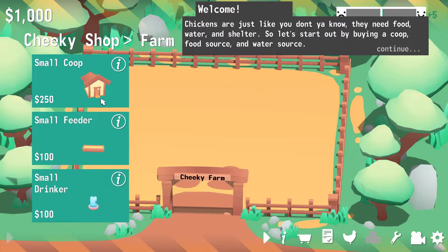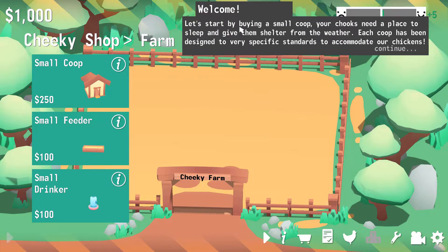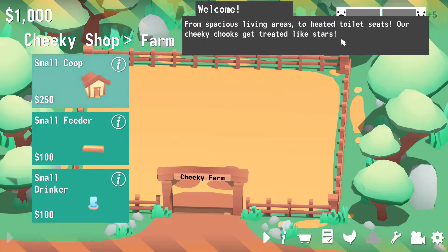It says here, chickens are just like you, don't you know? They need food, water, and shelter. So let's start out by buying a coop, food source, and water source. Let's buy a... wait, how do I... Let's start by buying a small coop. Your chooks need a place to sleep and shelter from the weather. Each coop has been designed to very specific standards to accommodate our chickens. From spacious living areas to heated toilet seats, our cheeky chooks get treated like stars. Man, I don't even have heated toilet seats!